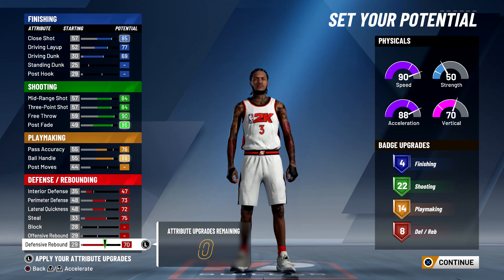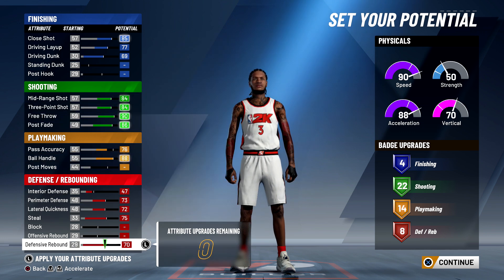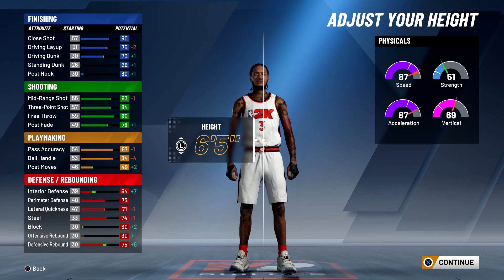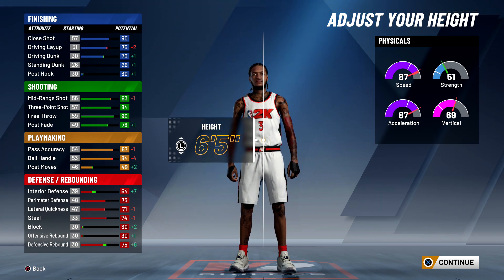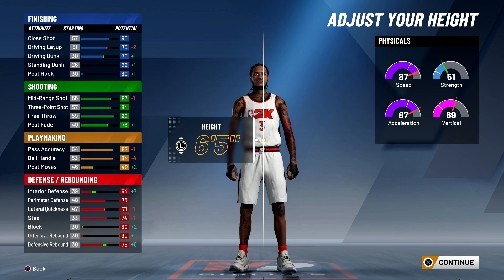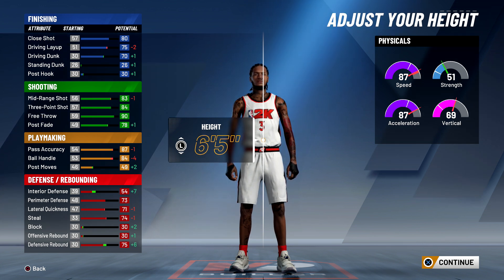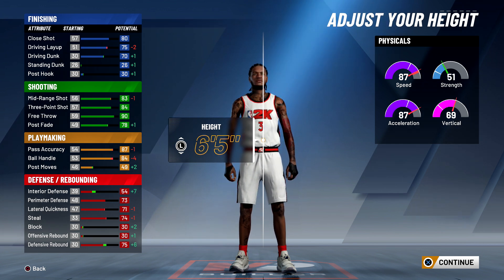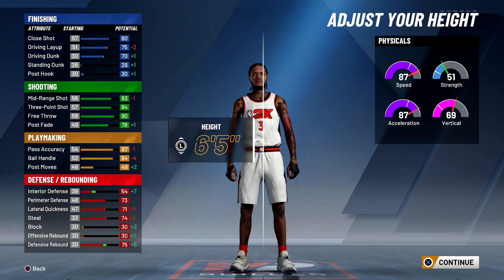If you want my actual build, this is my exact build — make sure you pause the video and take a screenshot. For my height, I made him 6'5". This is useful — 6'5" is good for layups and dunks. My driving dunk is at 70 and my driving layup is at 75. You get a lot of contested layups that go in — I get a lot of 50%, 53% covered layups. If you go with your right hand and with the layup package I'm going to give you, you can easily get contested layups all the time.